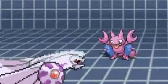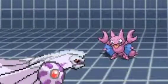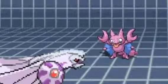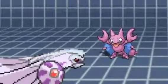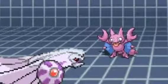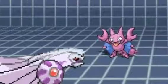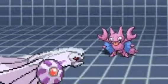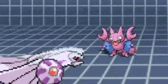At number 8 we have Trick Room. Trick Room has 20 PP, no power, and 100% accuracy because it's actually a strategic move. Trick Room makes the slower Pokémon go first for 5 turns, which is really helpful for competitive battling — I used to do a lot of that in Gen 4, but not as much anymore.